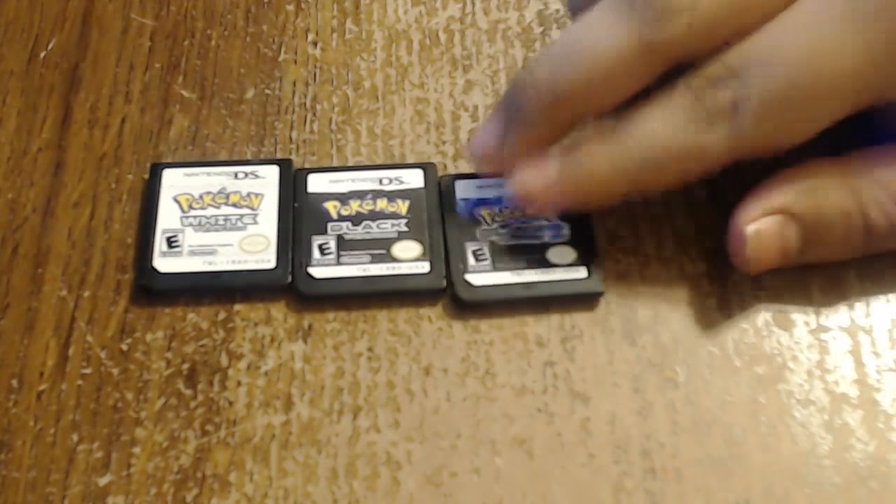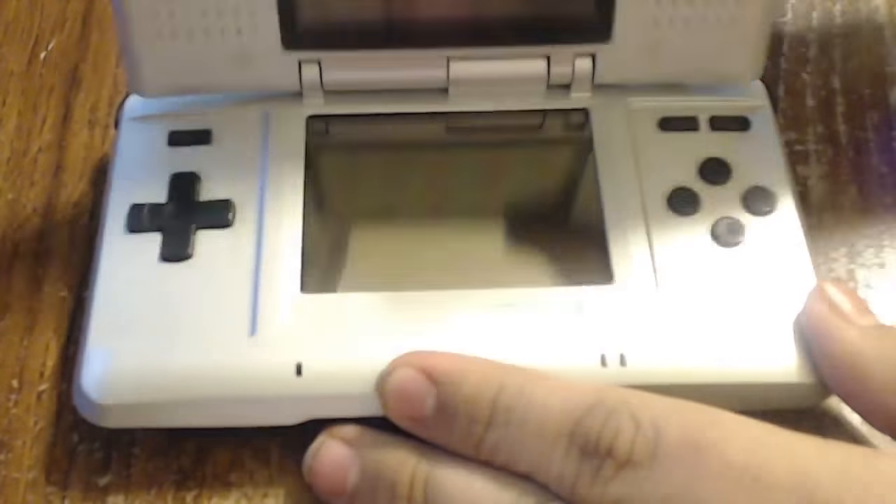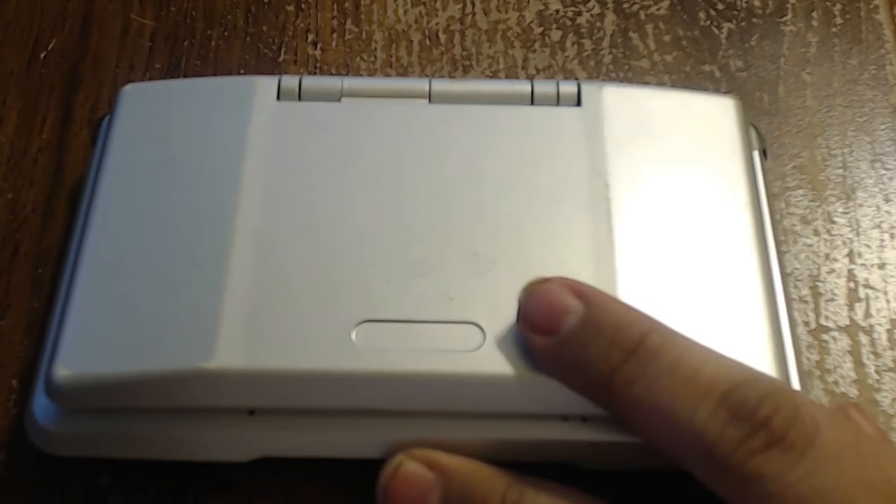You'll be needing a copy of Pokemon Black or White or Pokemon Black 2 or White 2 as well. You'll be needing a Nintendo DS or a Nintendo DS Lite as you need the bottom slot to transfer Generation 3 Pokemon.